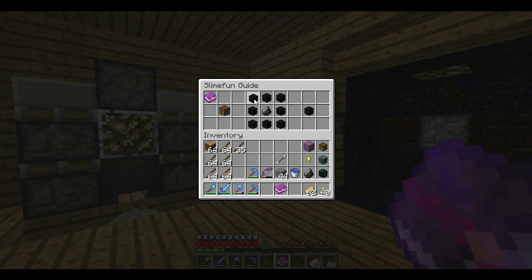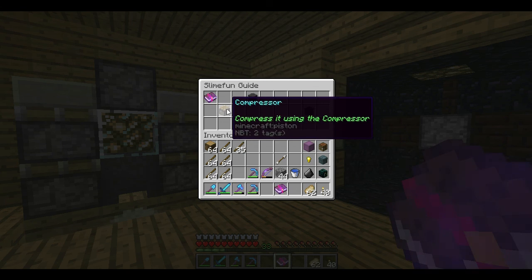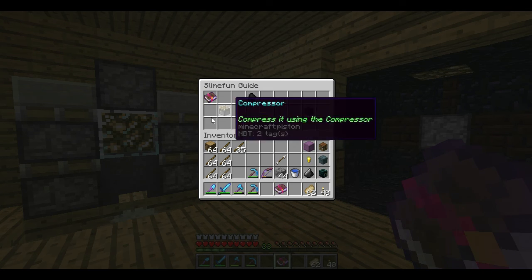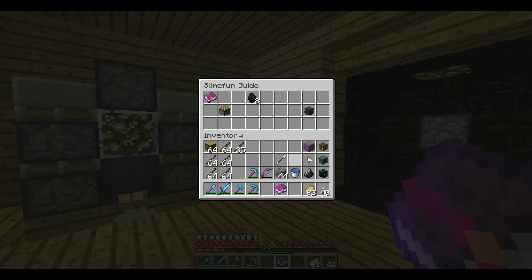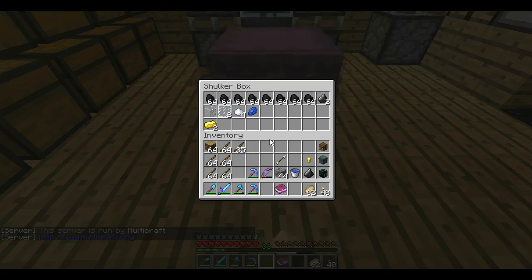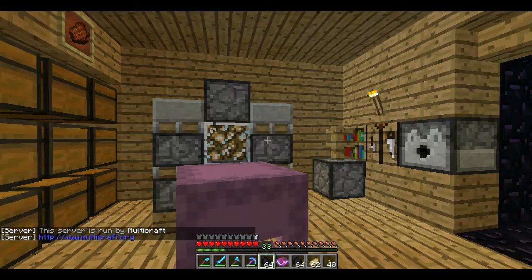And to get compressed carbon I need 4 carbon in a compressor. And to get carbon I need 8 pieces of coal in the compressor. I've already done the math and everything's in the shulker box. So first of all I'm going to do the coal.